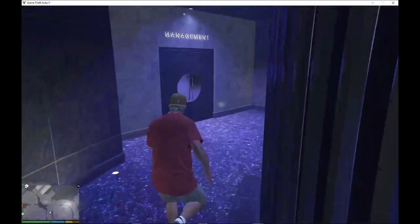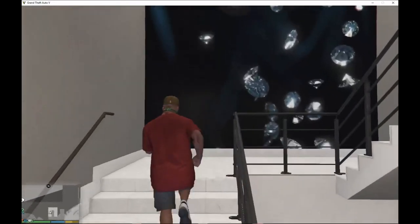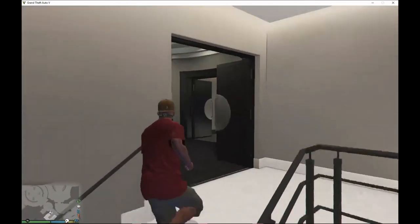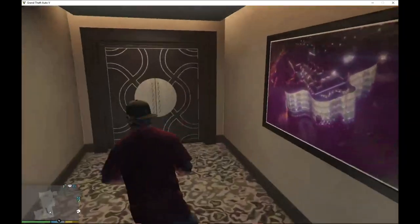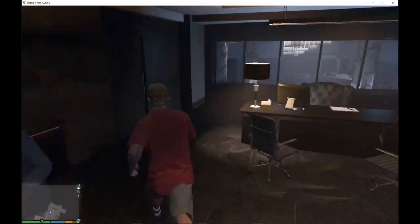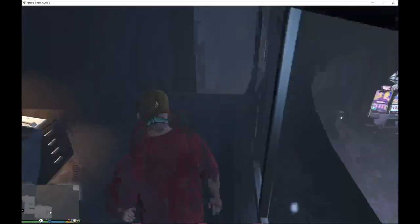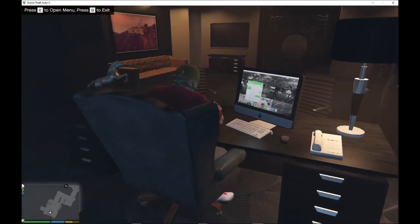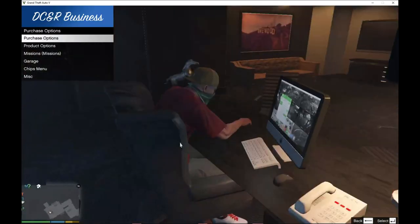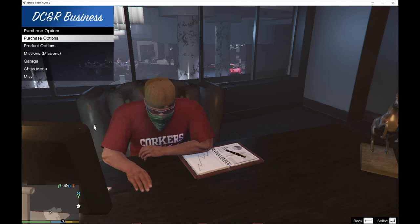Over here you can go to the Manager's Office and make yourself the manager. Climb up here to the manager's office. Inside, you can handle your CEO work and related tasks. Press E to open the menu and you can start missions and other activities — you can do whatever you want because you're the manager.